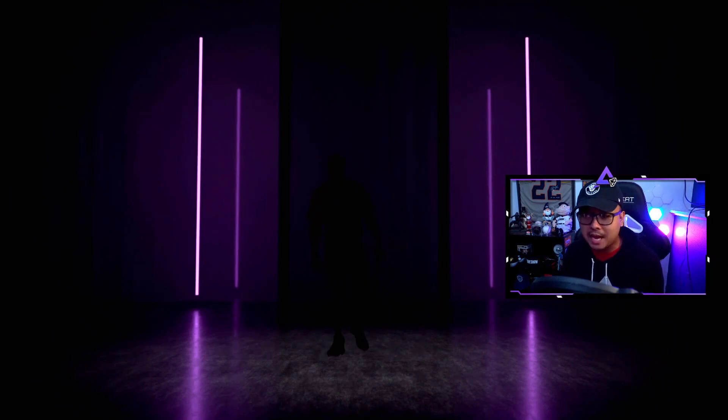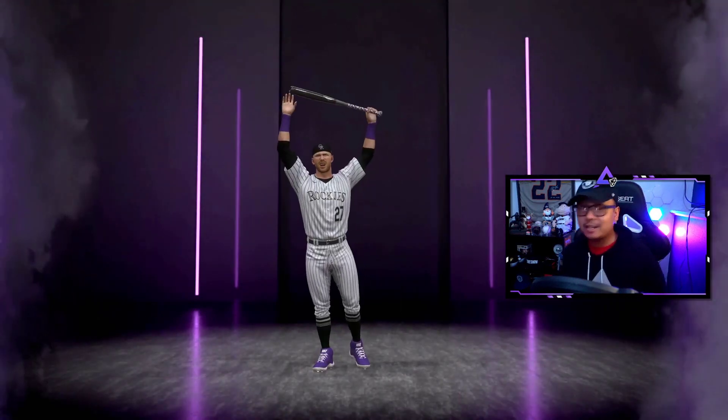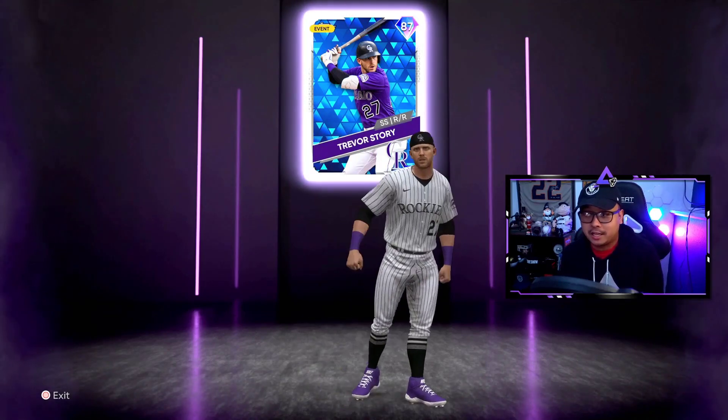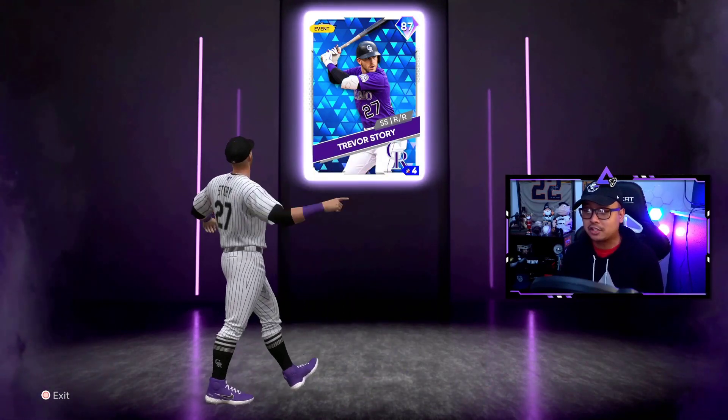This is purple, so 85 to 89 — or 85 to 88, I don't remember. It is a batter though. Who do we got this time? Trevor Story! We need him — 87 overall. That basically pays for the 20 standard pack bundle that we bought. Look at that, Trevor Story!